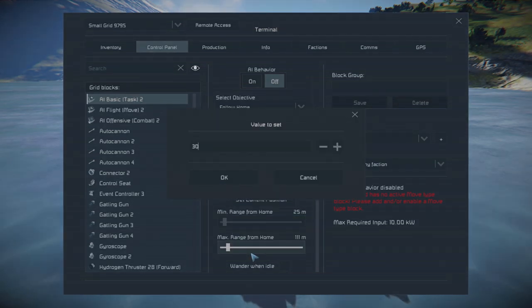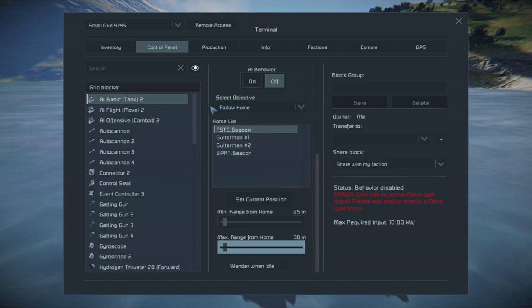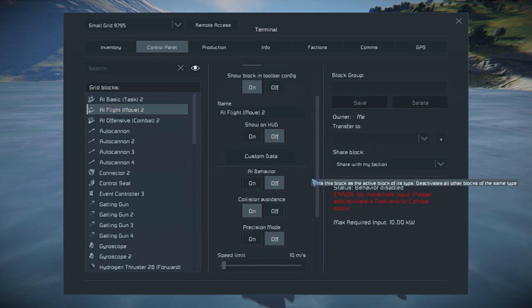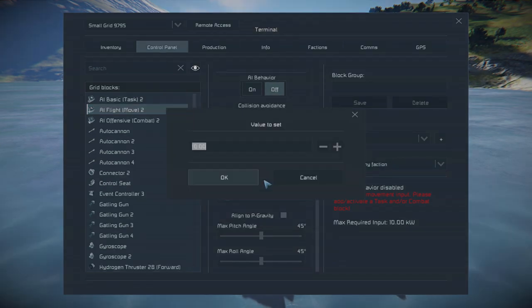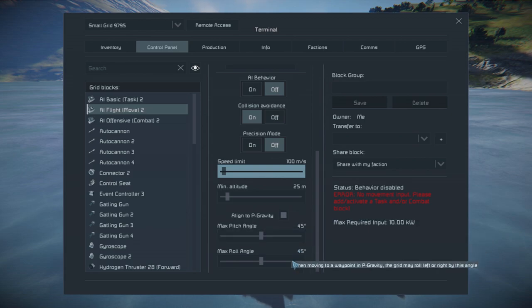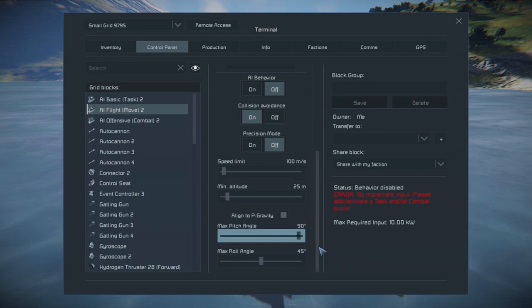Normally I would set it to something like a minimum of about 110 and a maximum of about 200 meters, but for this tutorial we're gonna go with 25 and 30 meters. Now the AI flight block — set speed to 100 meters a second. I like that it's able to fly low, so let's go with 25 meters minimum altitude. Since this body has good thrust in all directions, we will set the pitch and roll angles at 90 degrees.